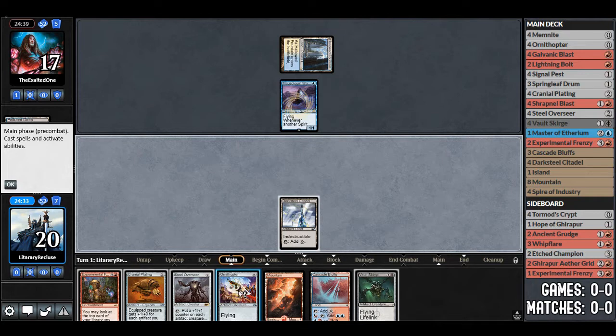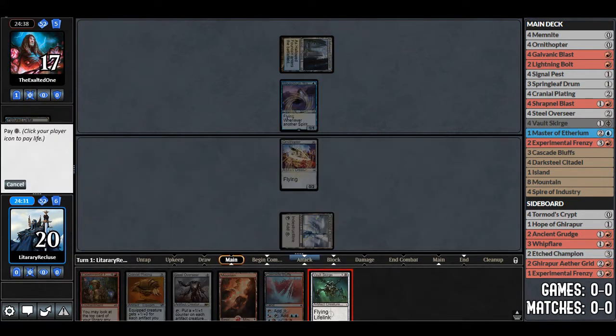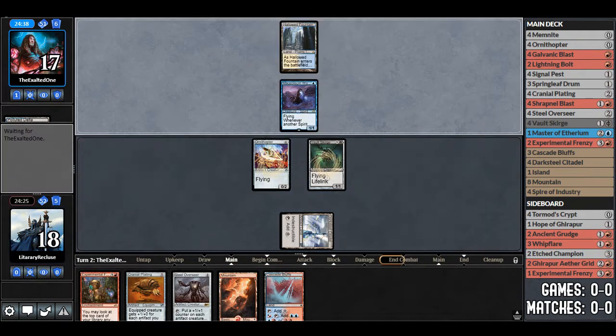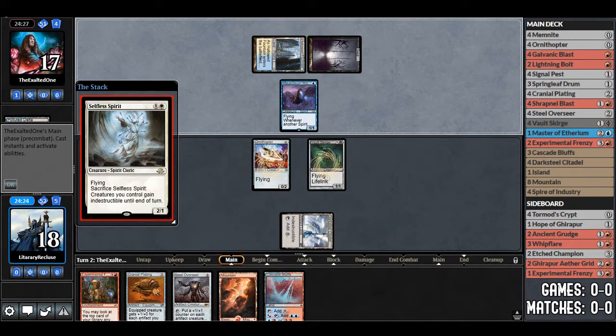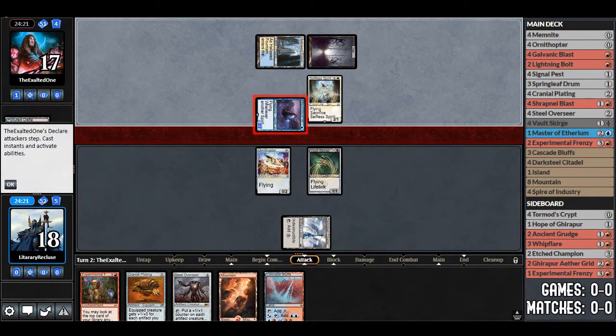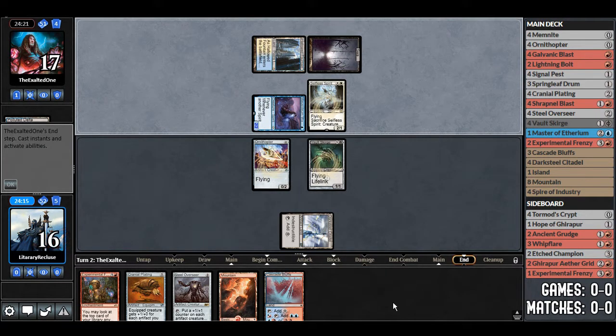We draw Vault Scourge, which makes this hand quite a bit better. We will play Ornithopter, then Vault Scourge — pay 2 life, go to 18 — and pass. We're probably going to play Steel Overseer turn 2. Opponent plays Swamp, Selfless Spirit, so it's Esper Spirits. Opponent attacks for 2; we go to 16.